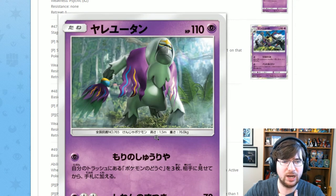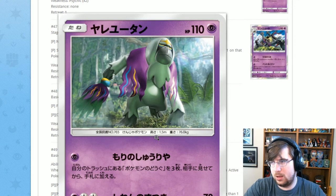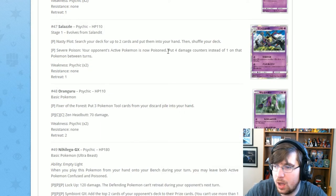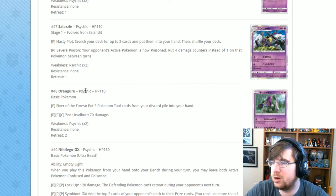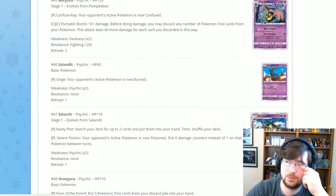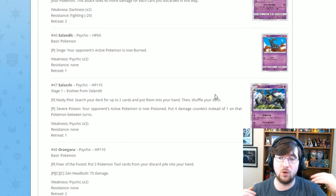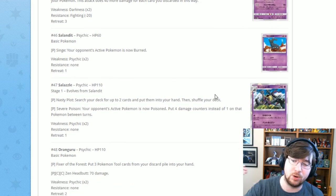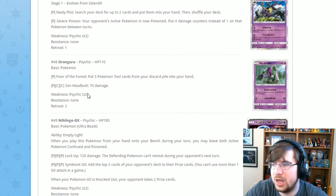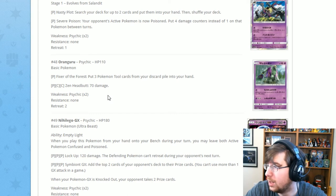Next is Oranguru, who looks absolutely majestic with that non-3D but 3D artwork. In my opinion it's not great — this would have been better with a Colorless energy cost, but it costs one Psychic for Fixer of the Force: put three tool cards from your discard pile into your hand. This is obviously a partner for Gourgeist — you use Pumpkin Bomb, bring in Oranguru, and get your tools back. It also has Headbutt for one Psychic two Colorless: 70 damage. Overall not a great combo.